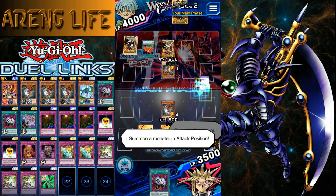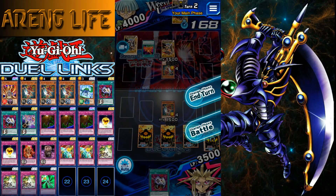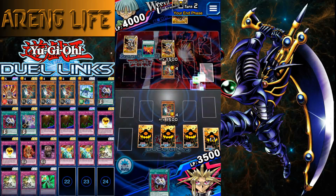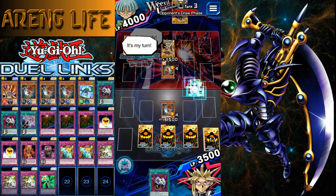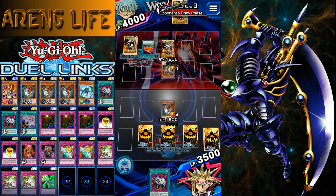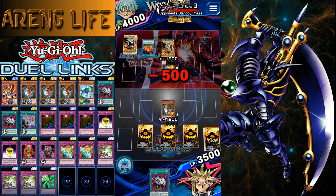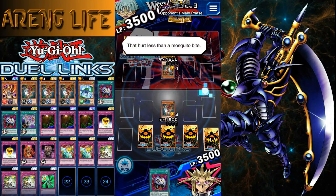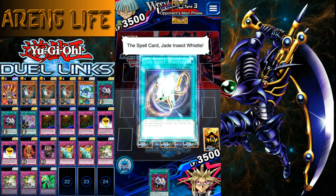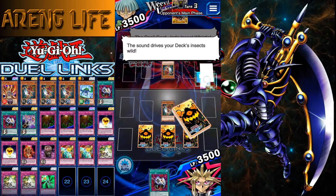We're not even going to attack because that'd be pointless. His burn deck is more reactive — mine is more reactive — his is probably a little more offensive where he activates burn cards. But we're technically in the same position. He's got the Whistle though, meaning we're gonna get burned a little bit harder.